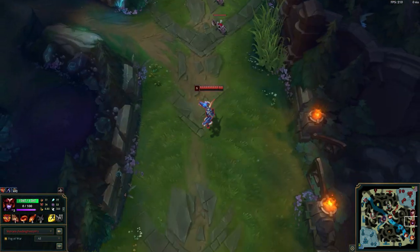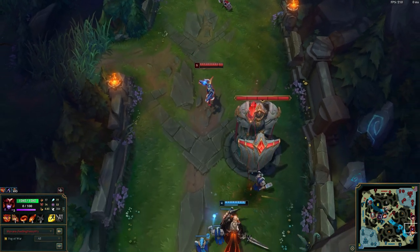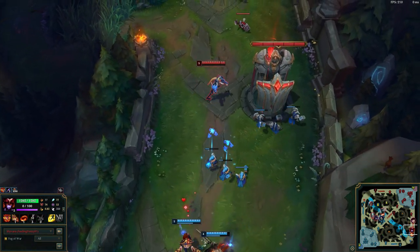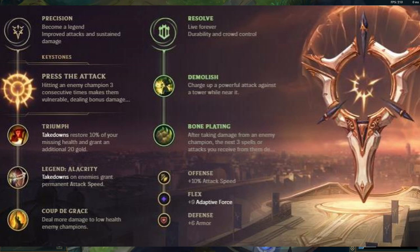To play support Shyvana, you have to play her a little differently than you would jungle or top. First things first — runes. You want her to be able to get their health pretty low but also be slightly tanky. That's why I'd go with Press the Attack, and then secondary runes just to make her a little tanky and also help her take down towers a little easier.